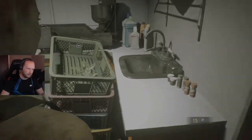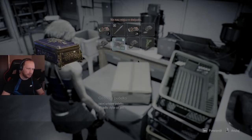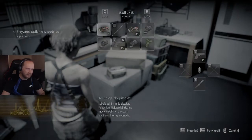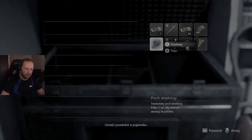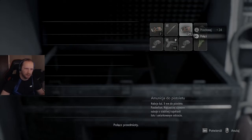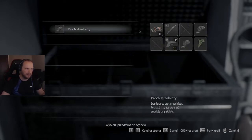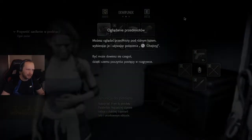Nie mam miejsca już — poczekajcie chwilę. Zaraz będę musiał użyć tych roślinki, bo nie jestem w dobrym stanie. Za dużo mamy tego prochu — połączmy. Jeden slot już mamy wolny. Przechowaj jeden proch strzelniczy — to dobra strategia, i już mamy więcej przedmiotów. Tym samym to pudełko weźmiemy — prawdopodobnie jest tu zgitrana jakaś rzecz. Oglądanie przedmiotów — to jest też znany element z poprzedniej odsłony. Możesz oglądać przedmioty pod różnymi kątami, używając polecenia Obejrzyj — być może dowiesz się czegoś, dzięki czemu poczynisz postępy.